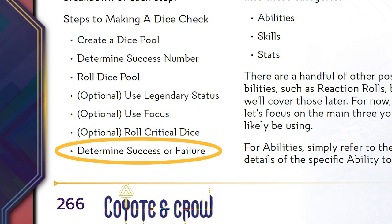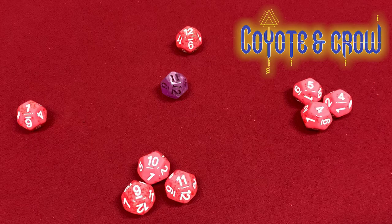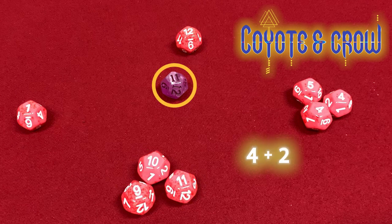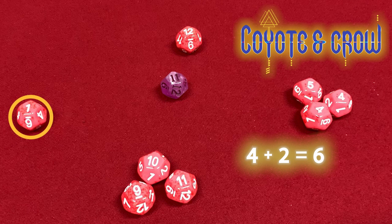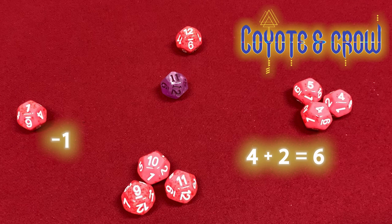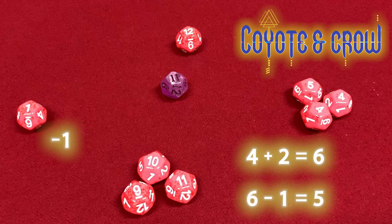Now all you need to do is add them all up. Add 1 for every success and 2 for every success on a critical die. Ki has 4 standard successes and 1 critical success for a total of 6 successes. Subtract 1 for every fail — for Ki, that's 1 fail. The rest of the dice don't do anything. In the end, if you have one or more successes, it's a success and your character has achieved what they set out to do. Subtracting 1 fail from the 6 successes leaves Ki with 5 successes in hacking and disarming the security system with their computer skill.